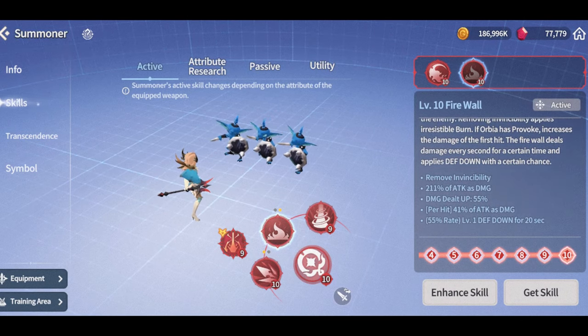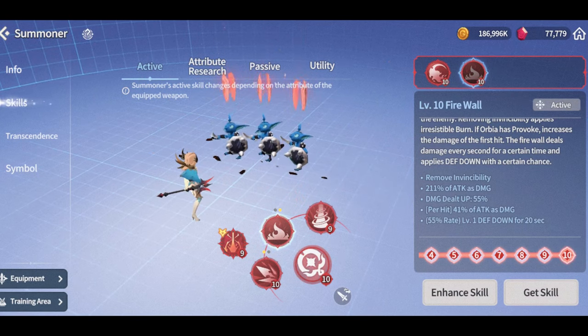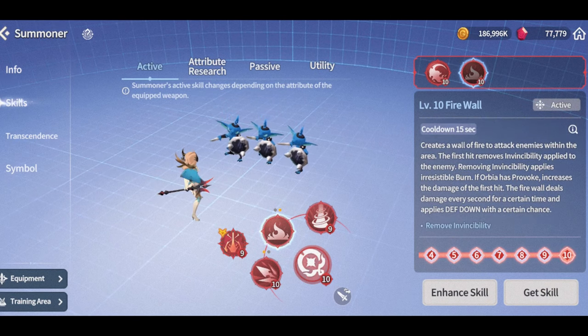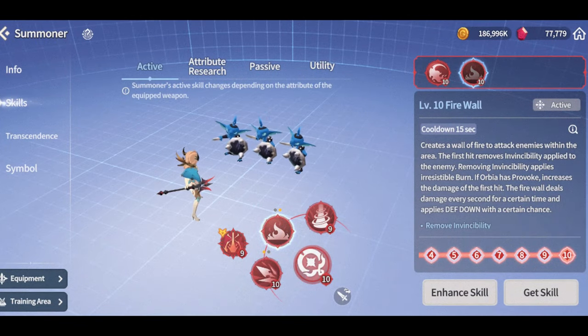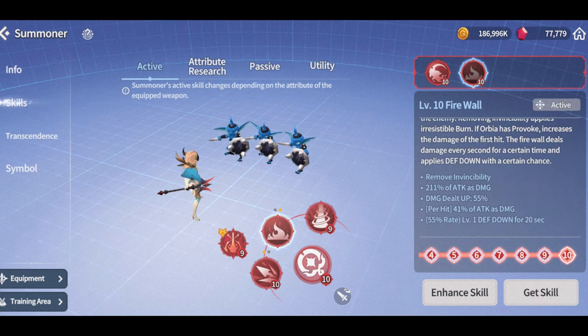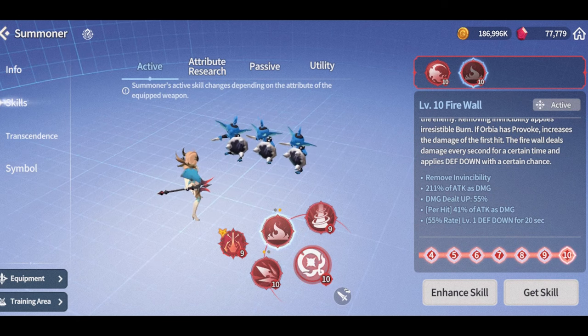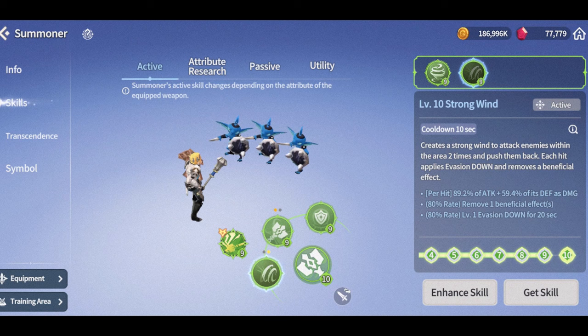The range screams like a very good front line/cleave counter, since it applies burn and if Orbia has provoke — which cleave and quite a few front liners like paladins do — this is damage based on the first hit. Multipliers are pretty decent and there's a defense break on a fire element as well, so no longer is the wind element the only one with defense break, which could be pretty game-changing.